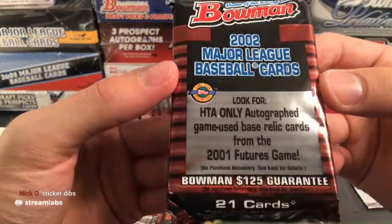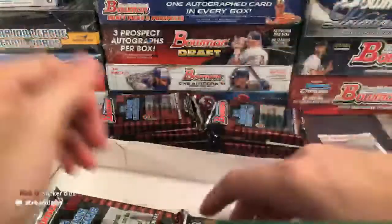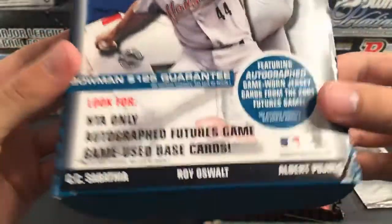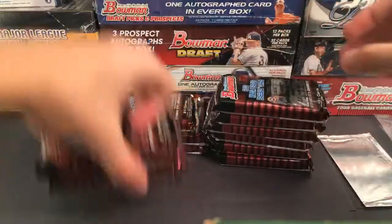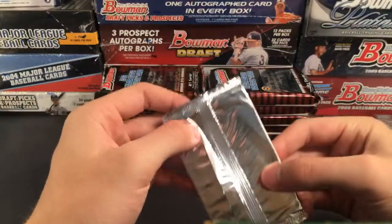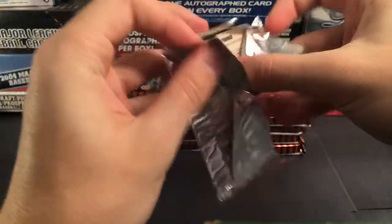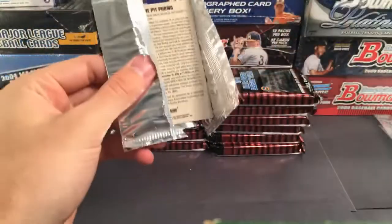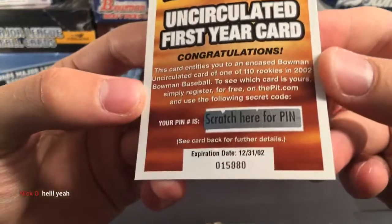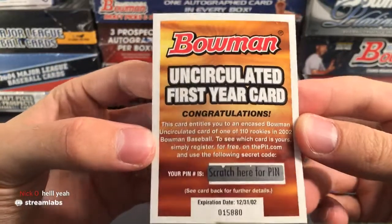Ryan Klesko, Carlos Delgado, Andy Pettit, Roy Oswalt, Corey Patterson. All the blue cards I think are just prospects. Getting a lot of Jason Werth cards. Tim Raines Jr. There's a Chase Utley — I think this was one of the better ones. Chase Utley — whether you like him for sliding into second base or not, that's still a pretty good prospect right there.